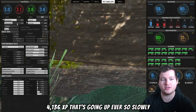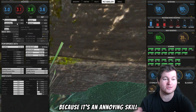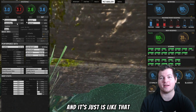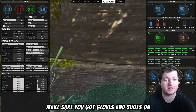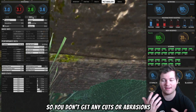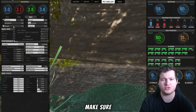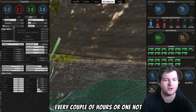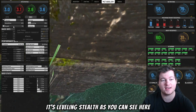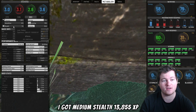There you go — 4136 XP, going up ever so slowly because it's an annoying skill, but that's how you AFK level it. Make sure you've got gloves and shoes on so you don't get any cuts or abrasions, and make sure you bring a sewing kit with you to repair them every couple of hours.